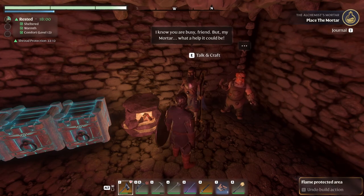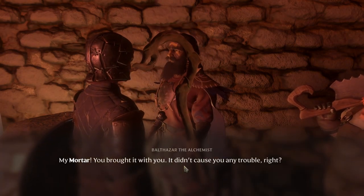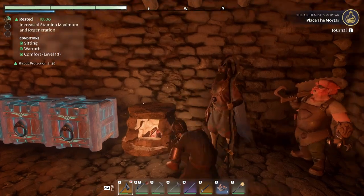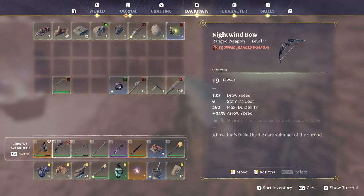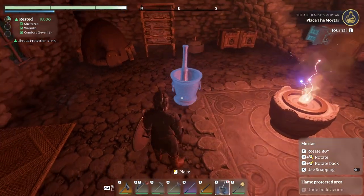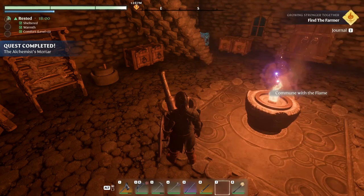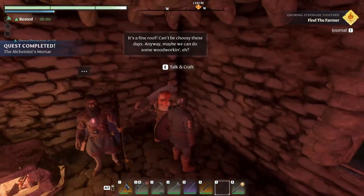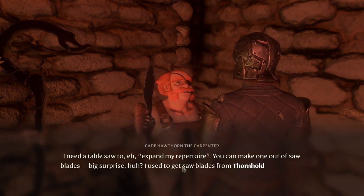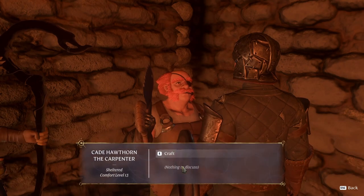Let's go see what he has. 'I know you are busy friend, but my mortar — what a help it could be.' 'My mortar — he brought it with you? It didn't cause you any trouble, right? Please, place it in our base for me.' Oh wait, that's in my inventory. I guess I could place it kind of near the fire. We need a table saw — I need a table saw too. You can make one out of saw blades, big surprise. I used to get saw blades from Thornhold.